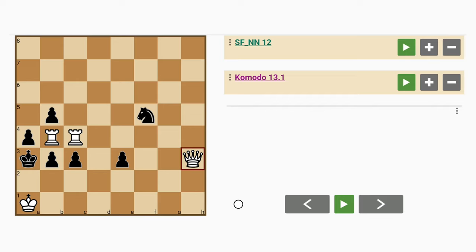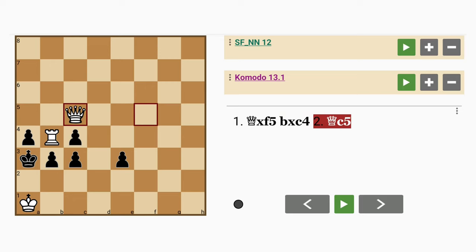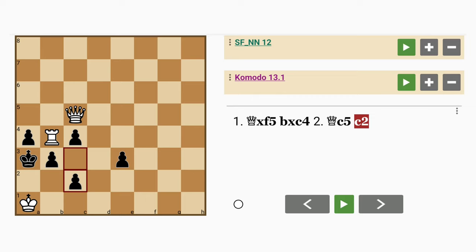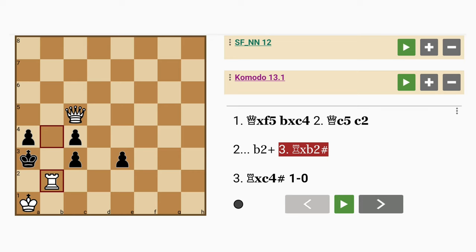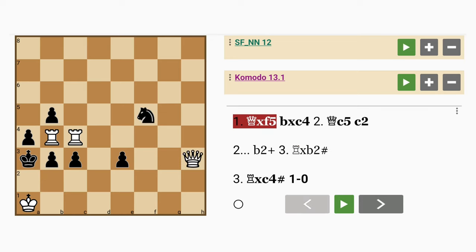Since white is significantly ahead in material, maybe one of the things to do here is to capture that hanging knight. If pawn captures rook, queen to c5, and then whatever black plays — for example c2 falls to mate, or even b2 check, rook captures pawn, is checkmate. So that's one possibility.